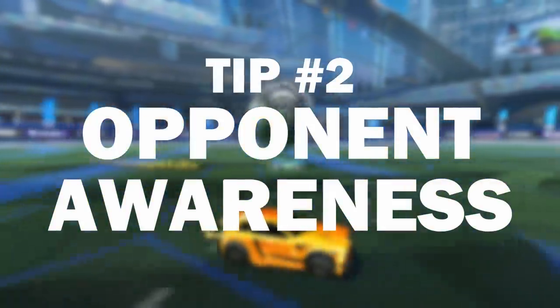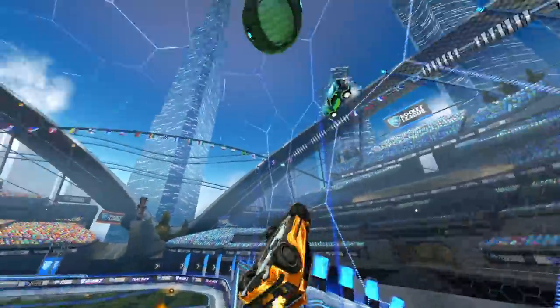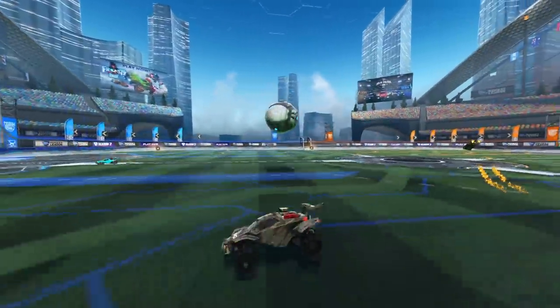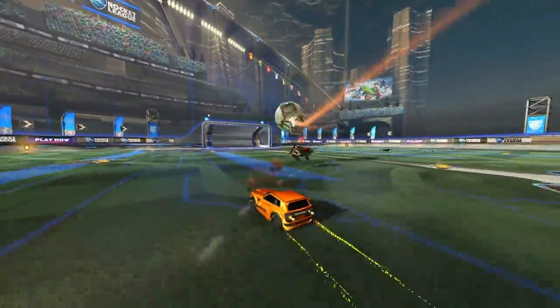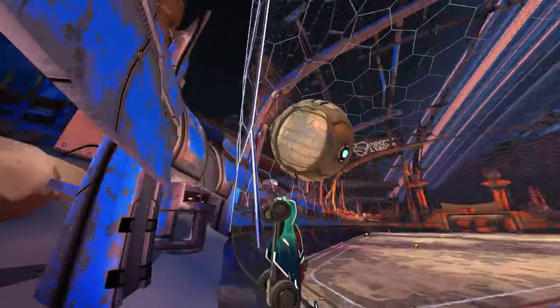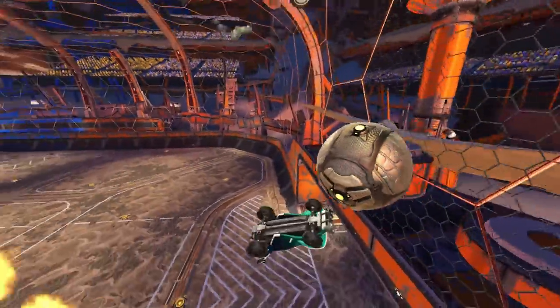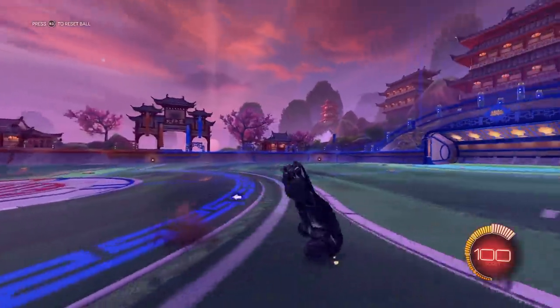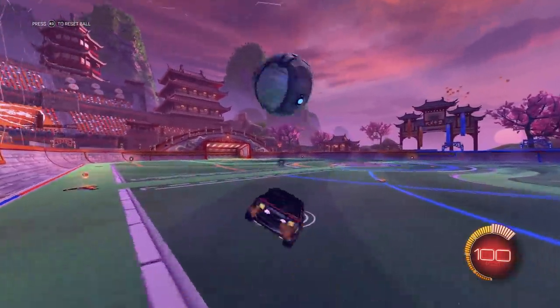Secondly, I would focus on opponent awareness. This comes under an advanced adaptation section — essentially, you should be able to keep tabs on your opponent's position whilst doing whatever you're doing. If you are dribbling, keep an eye on them so you know when to flick. If you're going for an aerial, watch to see if they jump or not. If you're going for a 50, position yourself advantageously relative to them. To finish it off: momentum. At Grand Champ, the speed of play is pretty high, so maintaining speed and momentum is a must — it lets you conserve boost and get to more balls. Work on your powerslide, wave dash, and half flip recoveries to ensure you never come to a full stop.